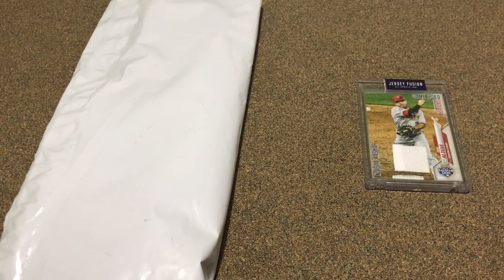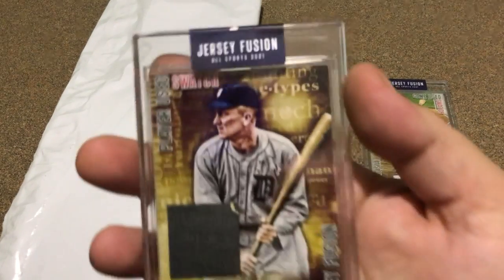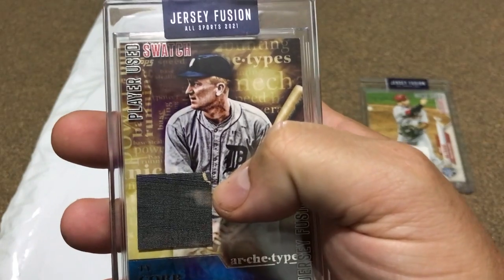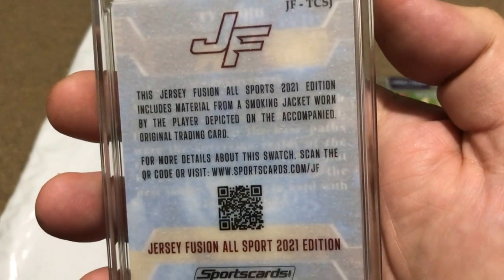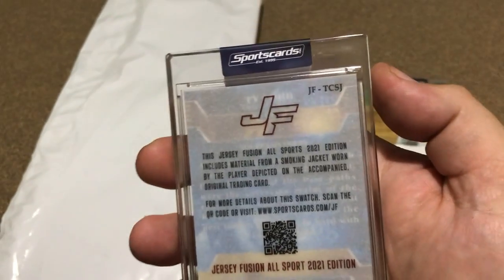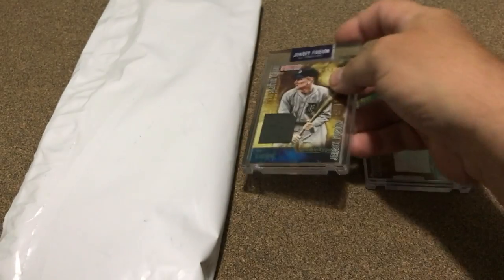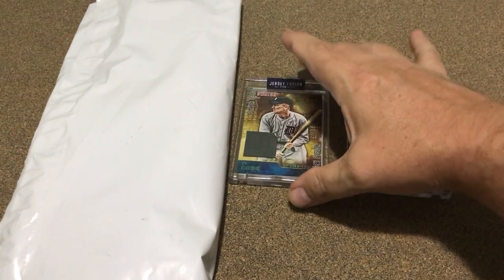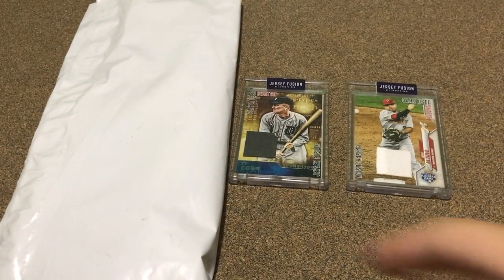The next one is this one — it's kind of a weird relic, it's not a baseball relic. It's gonna be the Ty Cobb one right there, and it's a smoking jacket. It does have a little bit of color on it, so was happy to get it, but it's a smoking jacket worn by the player. So that's Ty Cobb on that one — that's pretty neat.